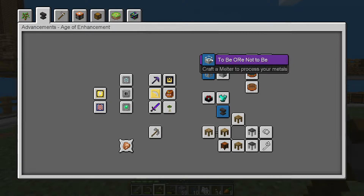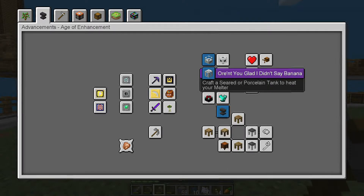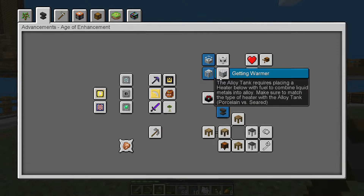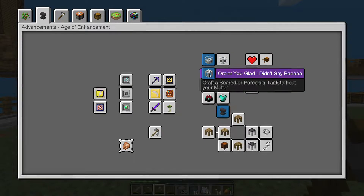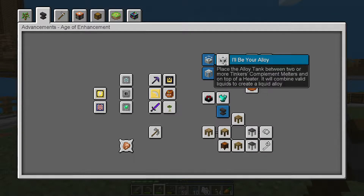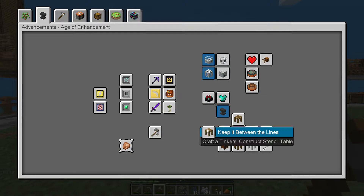I think we're ready to move on to some different stuff - we have the Age of Enhancement. First we had 'To Be or Not to Be' - that's for the ore melter and the smeltery. Next we need 'Getting Warmer': the alloy tank allows placing a heater below with fuel to combine liquid metals into alloy. Make sure to match the type of heater with the alloy tank. We can actually use the melters kind of like a smeltery, but I would prefer to just use the smeltery.